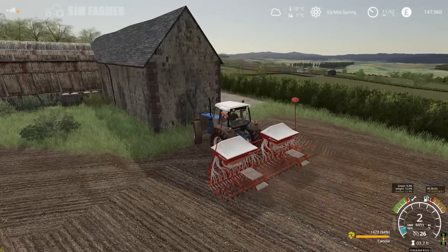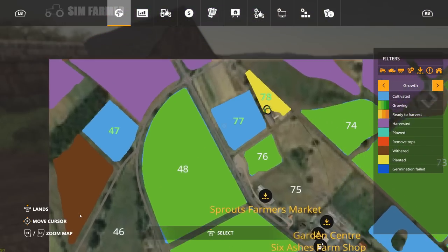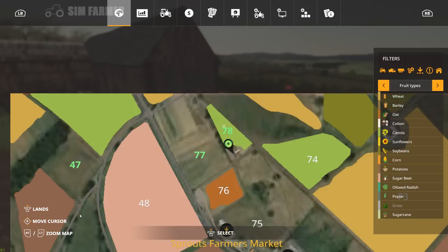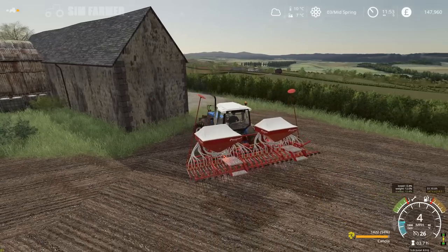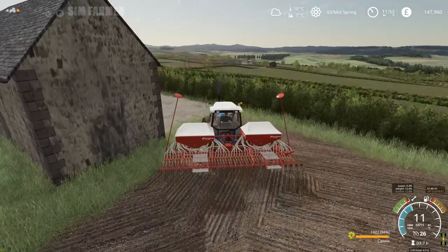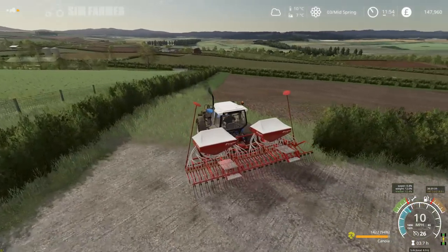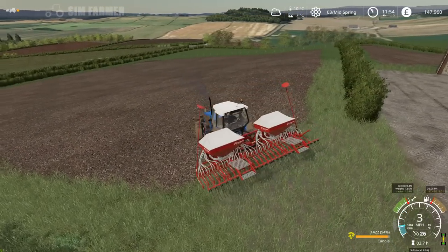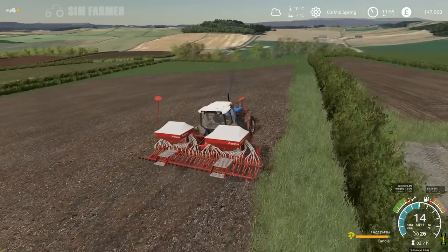So that is field 78 all done — now yellow for planted, or green for canola. We'll get field 77 done as well. One good thing about having a three-point mounted drill is it's a lot easier to turn on headlands compared to using a trailed one, especially some of the smaller trailed drills that require quite a bit of maneuvering because it's very difficult to get tight turns for the rows. This is definitely going to save quite a lot of time just on turning at the headlands.